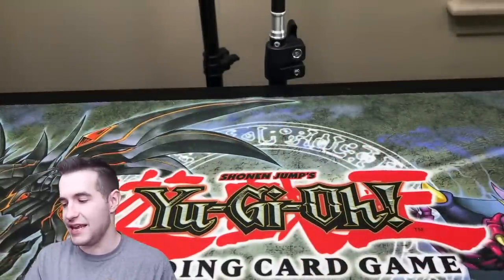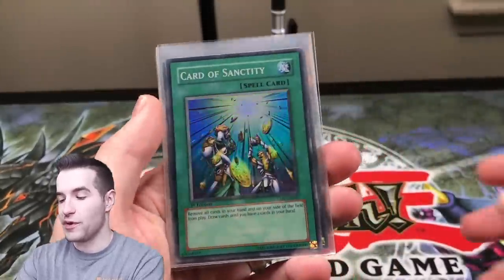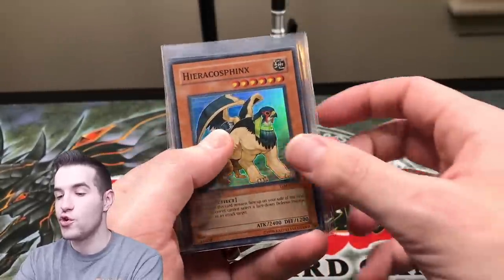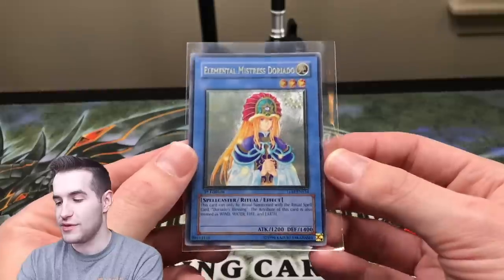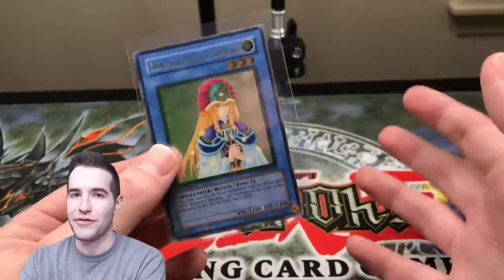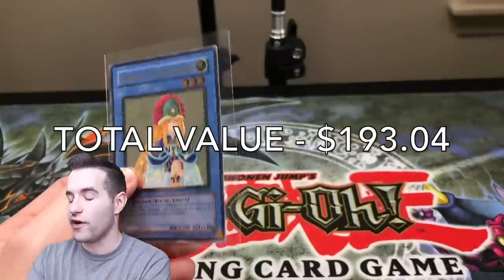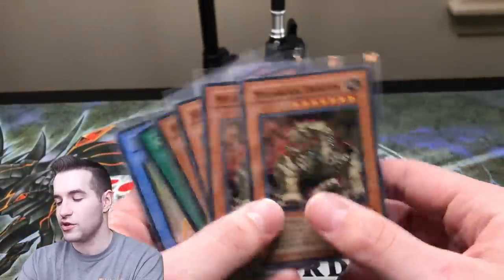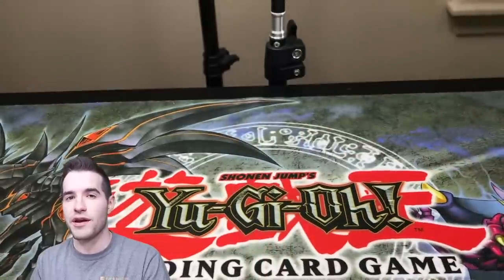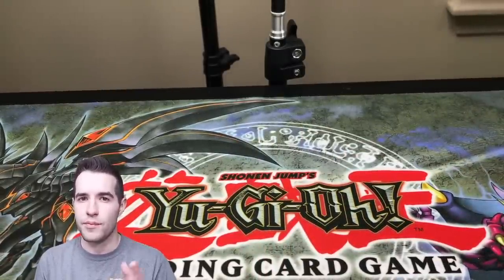That started off promising and ended not so promising. Let's go over what we got — we had a really weird opening. We had a Card of Sanctity, two Hero Coast Sphinx, two Mega Rock Dragons, and a Doriado Ultimate Rare. So we did get a great Ultimate Rare, but other than that this was rough — we did not pull too much. But that was still fun — the Lost Millennium, old school GX stuff. If you guys enjoyed it, make sure you like this video and subscribe for more epic content. See you guys later. Peace.